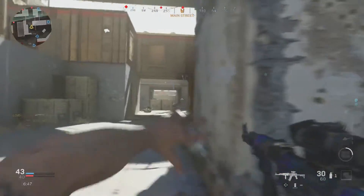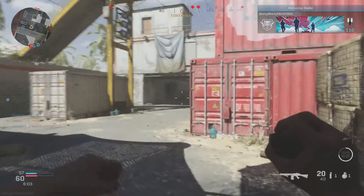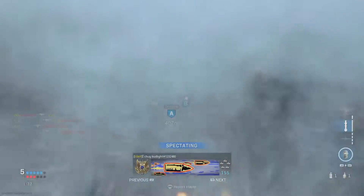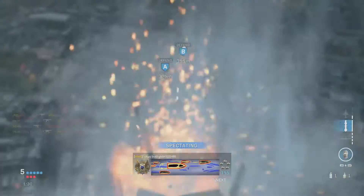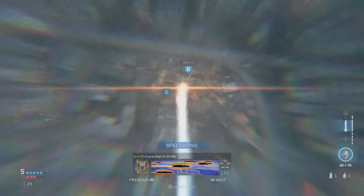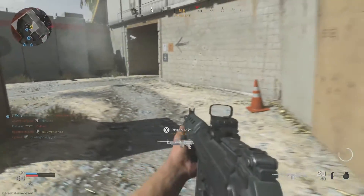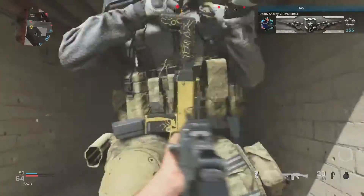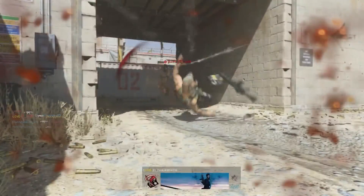Call of Duty, an unforgiving and deadly world. Bullets fly all around you, missiles fly up in the sky ready to crash down onto you. There are threats all around you, and the biggest one of all: the long known and hated tryhard.